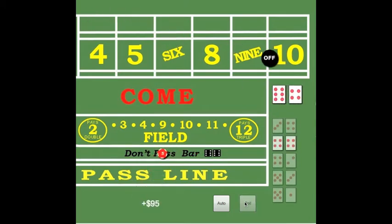Alright, we're coming out. Beautiful — the point's 10 again. Gotta love this. The point's 10 and the count's good. Lay the max — lay 100 to try to win 50. Laying. 7 out. Good stuff.